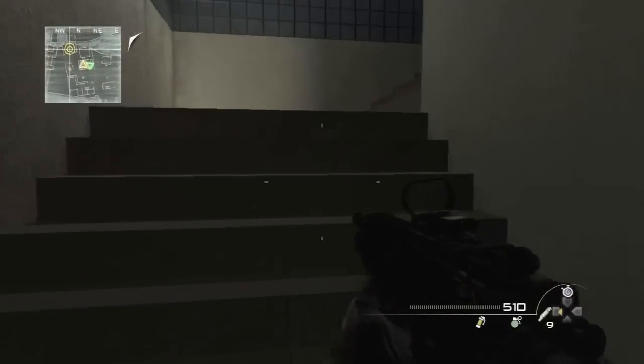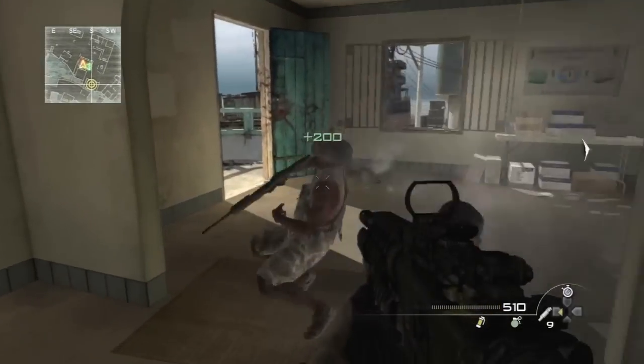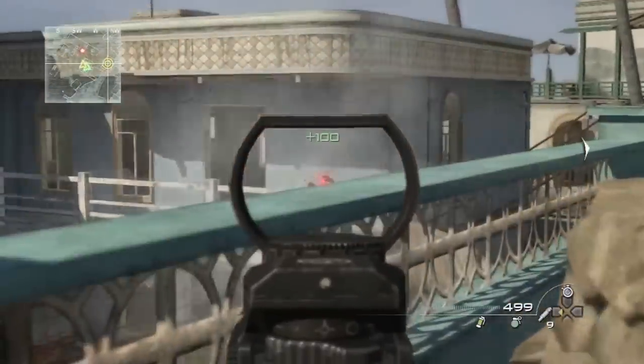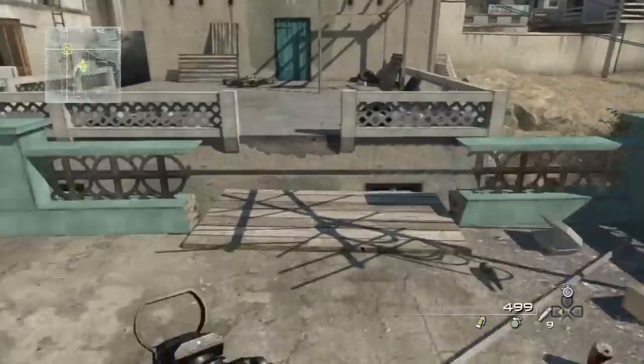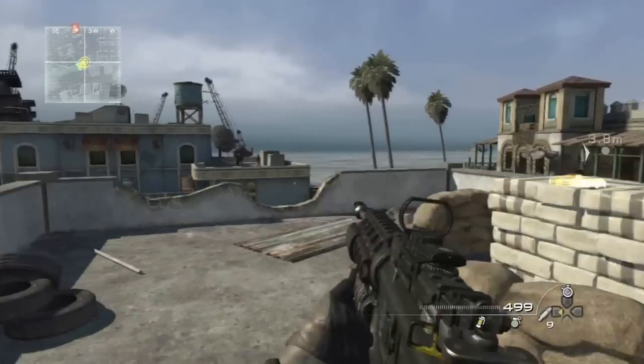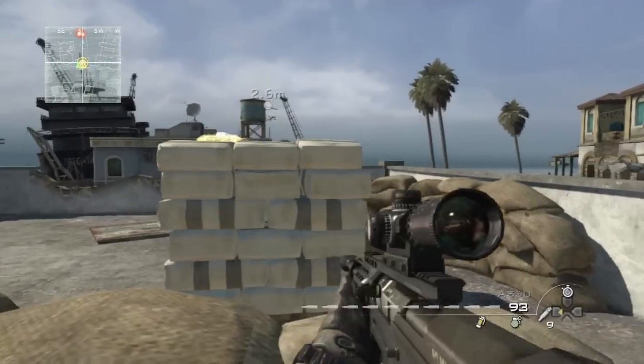Come in here and come upstairs — there's gonna be three guys that pop out on you. Come up here and there's gonna be people on the other side. Just move up; there's usually no one in this building, but if there is I must have already killed them. There's gonna be people on the opposite side.